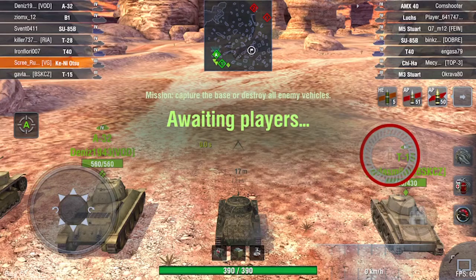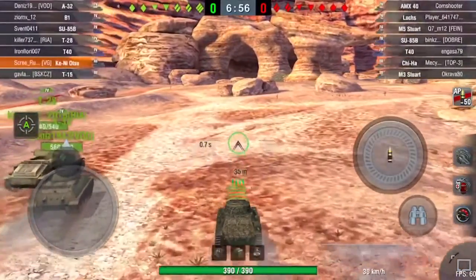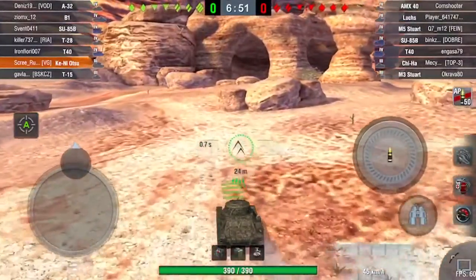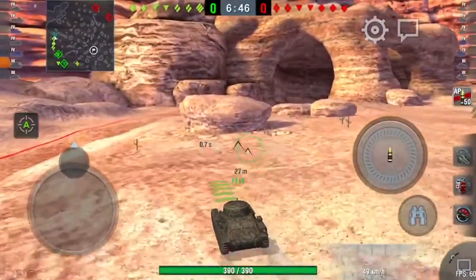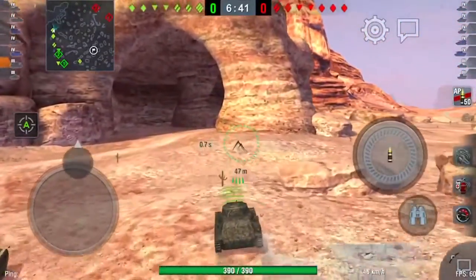This is where penetration values start to come in, because the standard ammo doesn't have great penetration, especially when you're facing tier 4s. So you've either got to try and get around them or just load out with a lot of premium ammo. As you can see on my loadout, hardly any HE - I do carry 50% standard ammo and 50% premium ammo.